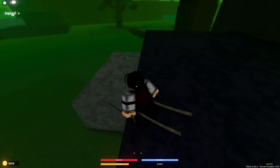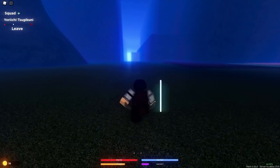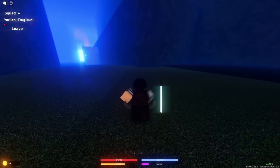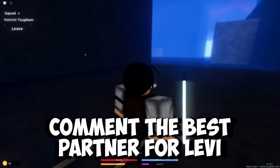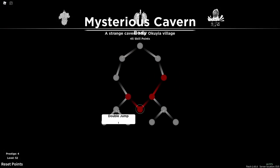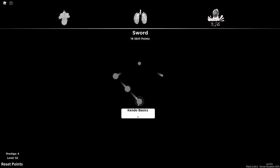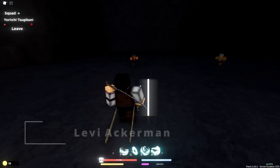We've loaded into the map with Yoriichi Tsugikuni — what kind of crossover is this? Levi and Yoriichi. First it was Inosuke and Levi, now it's Yoriichi and Levi. Who would be the best person to match up with Levi? Maybe Giyu? Or Rengoku — I feel like Rengoku's personality would make Levi say 'shut up.' Anyway, we're spending mastery points: HP, endurance, second fang, third fang, fourth fang, finishing fang, internal agility, and lunge.